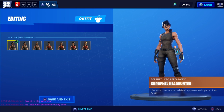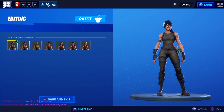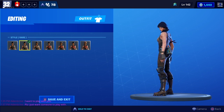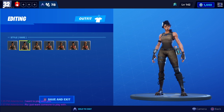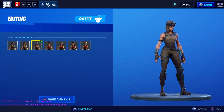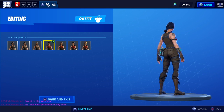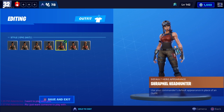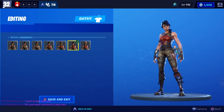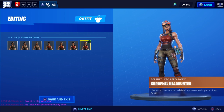we can go to her new styles, which are the different tiers of upgrades when you play Save the World. Right here we have the Uncommon, which is the base of this skin, then we go to the Rare, moving on to the Rare Hat, and we go to Epic, Epic Hat, Legendary, and Legendary Hat.